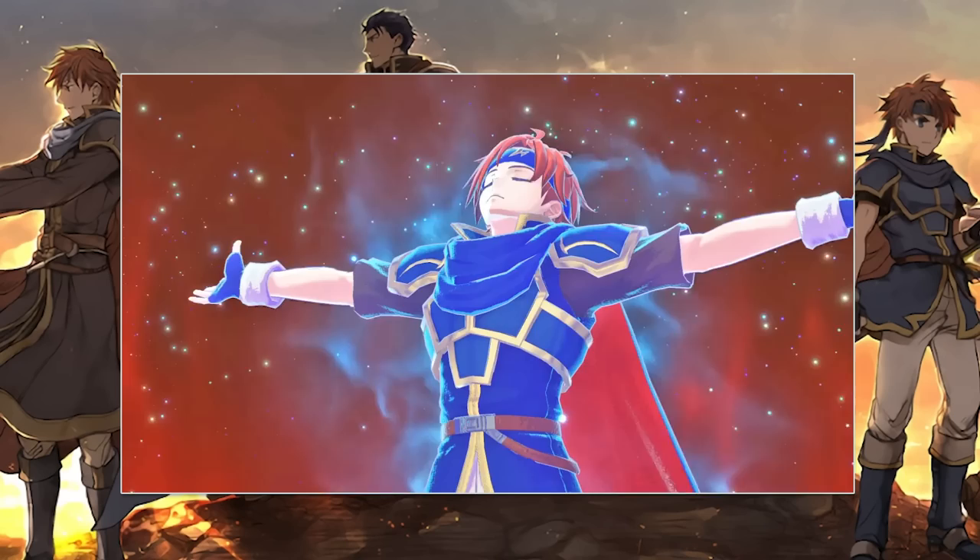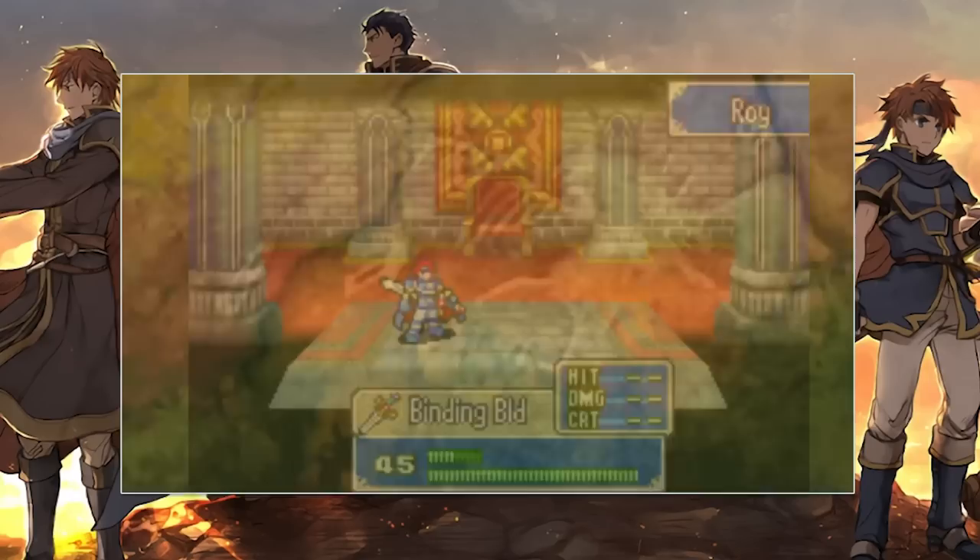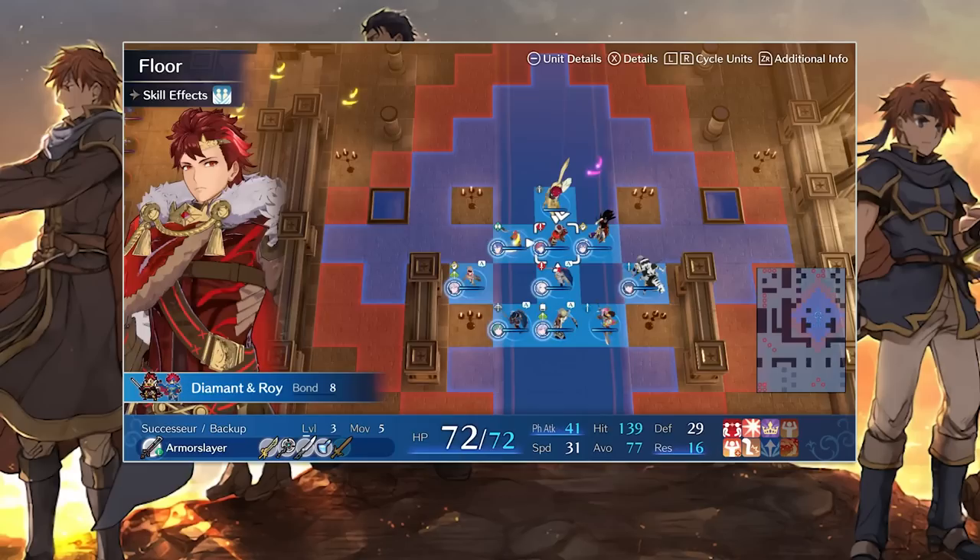If you've played his game of origin, The Binding Blade, you might expect Roy to turn your unit into an underpowered, red-haired version of Marth that promotes when the game is almost over. But fortunately, the developers didn't look too close at their source material when designing Roy's abilities.